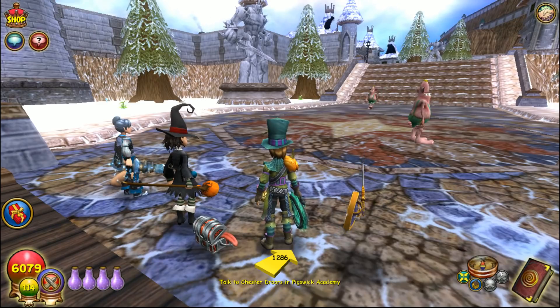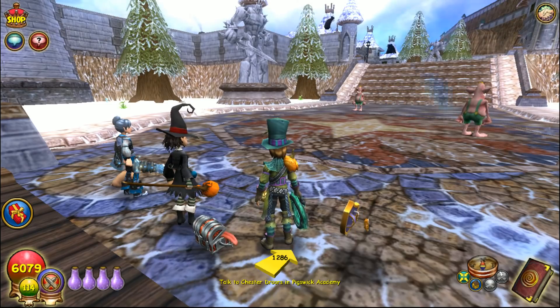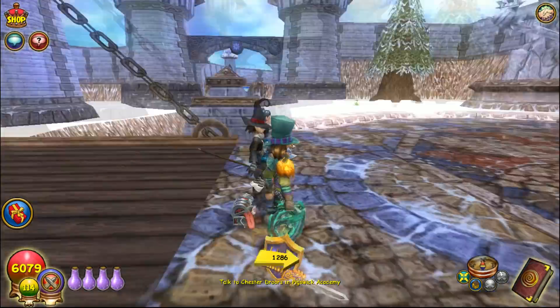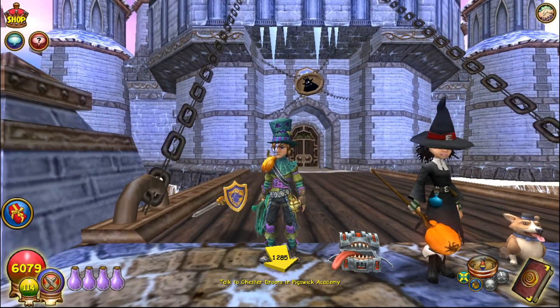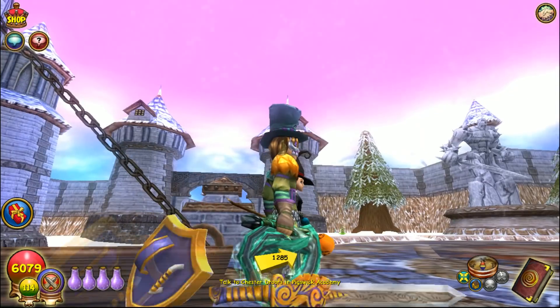That pet actually looks kind of like the one from Mirage — the Sands of Time area with those little chests. It literally looks like they just took that chest and threw a giant tongue in the middle of it. There's also a Mini Mimic which looks just like this except in different colors, but I think this one looks a lot better and more detailed.